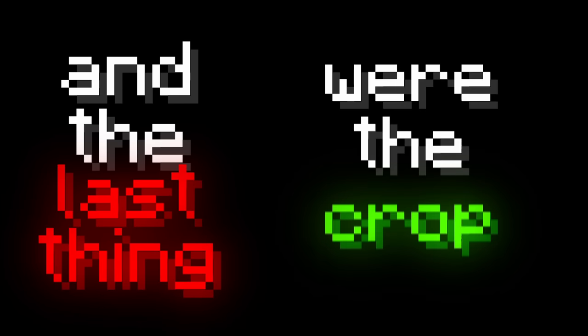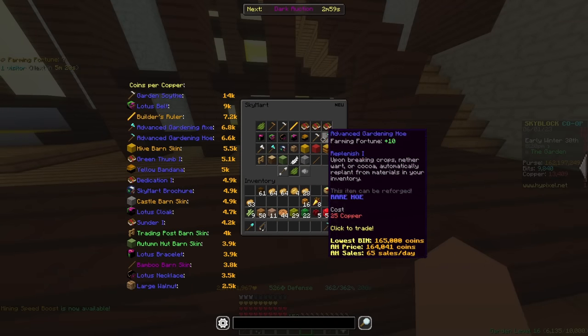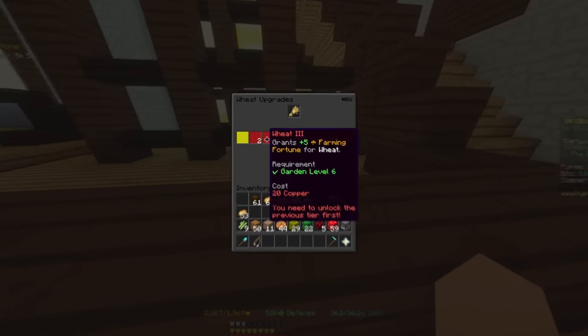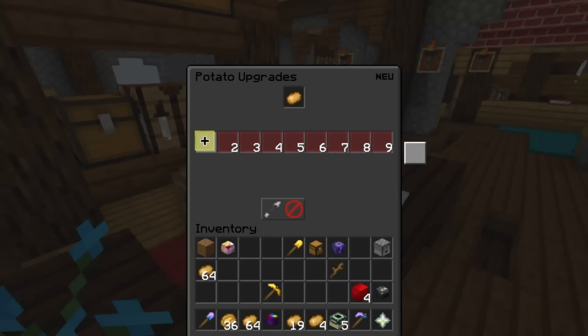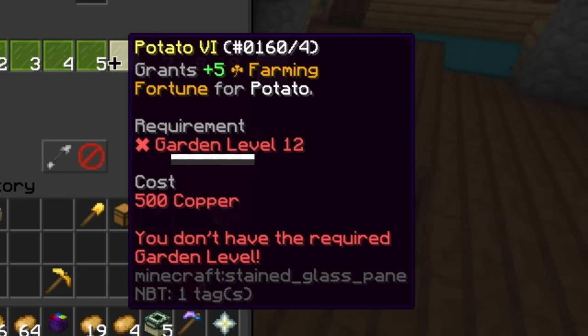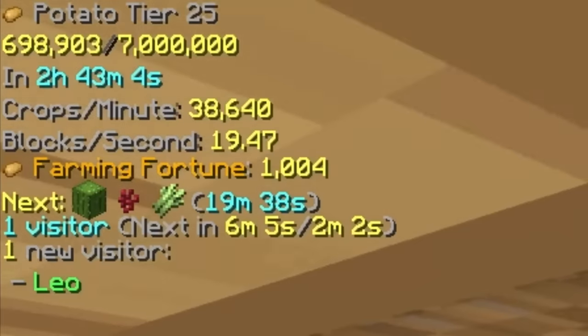The last thing I needed were the crop upgrades. After accepting a visitor you get copper, which can be spent on various items in the shop, including upgrading farming fortune towards a specific crop. I only got to upgrade fortune 5 times before hitting a garden level requirement, but with the 25 fortune I got, I was able to reach 1000 farming fortune.